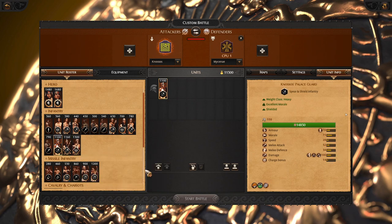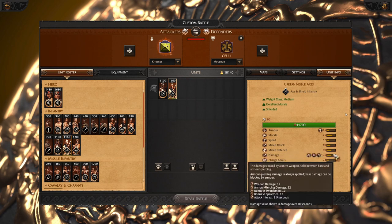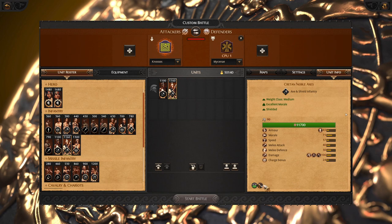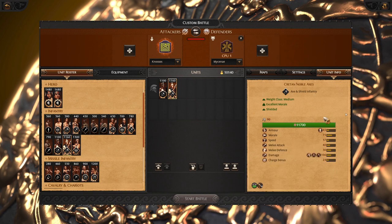If you don't want to just wait, you go to the Cretan Noble Axes. They have much better combat stats with bonuses against other units. If you buff them, they are going to have more buffs from ferocity — even more attack and damage — making them quite good killers.